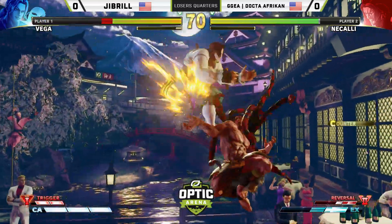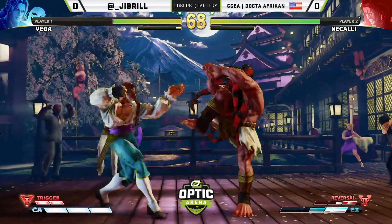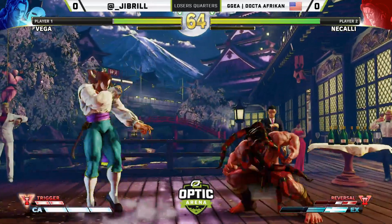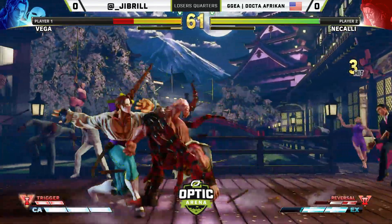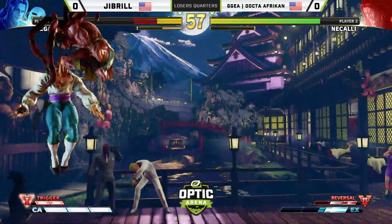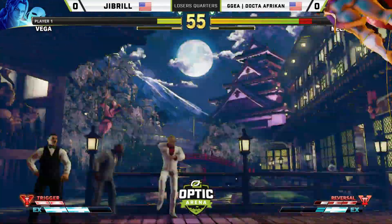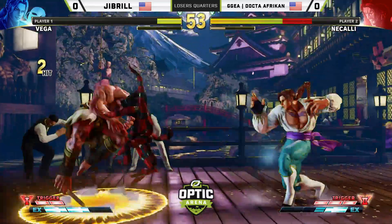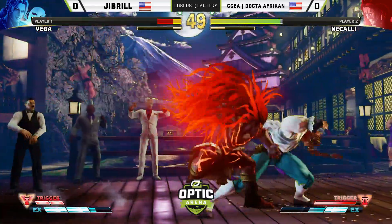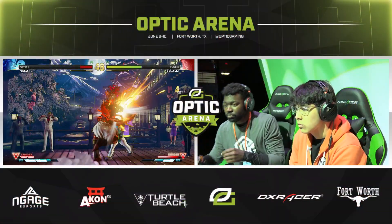Jabril is content to just whittle away. And as mentioned earlier, Doctor is really going to be fishing for those seismos to build the V-meter. Great jump back medium punch to beat the Azunitron. That's going to be a big punish. Ops to build more V-meter with the punish, and the command grab is going to put him in the corner. A really nice anti-air going into the command grab takes the corner back, and Doctor African takes game one.